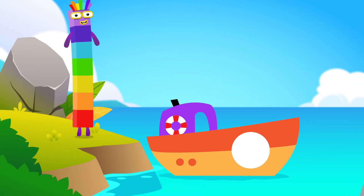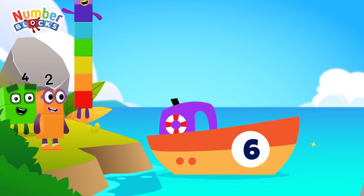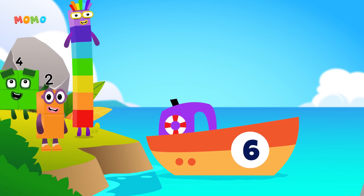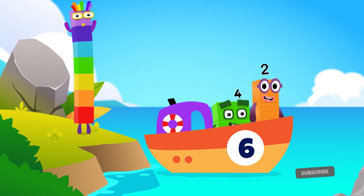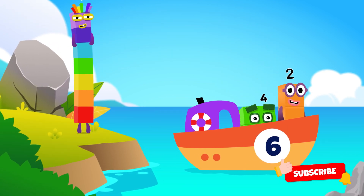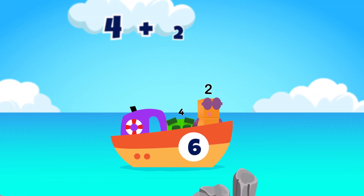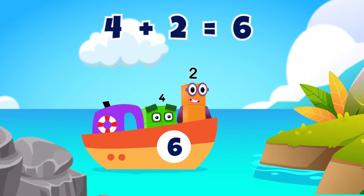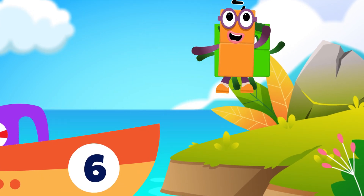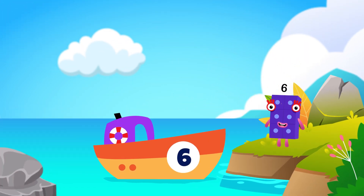Add the Number Blocks into the ship according to the number given — we get the answer on the other side of the island. Four plus two equals six! Great, you made it!